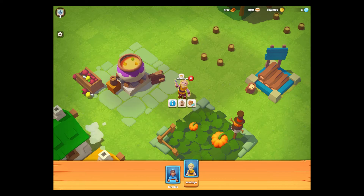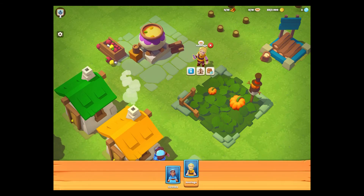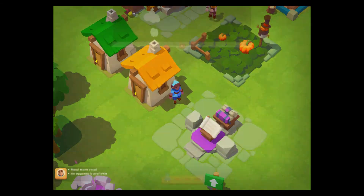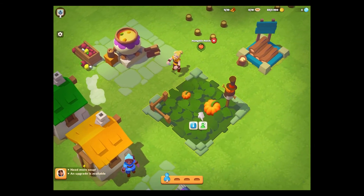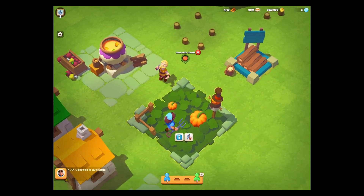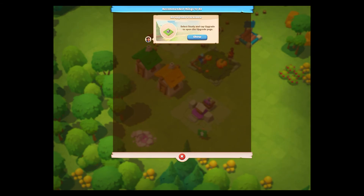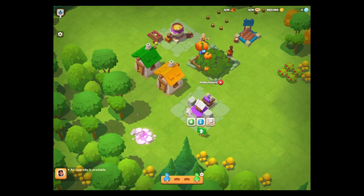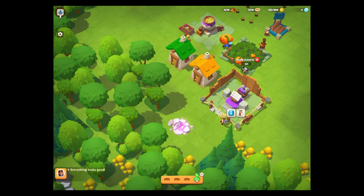I don't quite know what this guy's still doing there with his little soup — maybe he's hungry, but there's no hungry indicator here that I can see. Need more soup. Villagers are too hungry. Assign a villager to harvest pumpkins. Off we go to do that, and then Santiago's belly can be filled with pumpkin soup. An upgrade is available — select the study. Maybe he can't do anything because he's too hungry. Maybe he's had his soup now and he's raring to go.